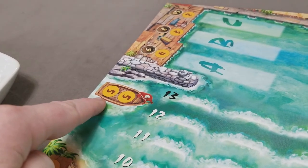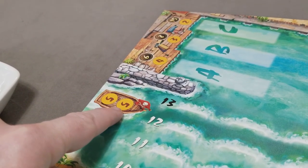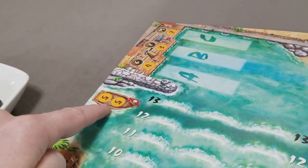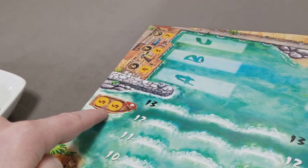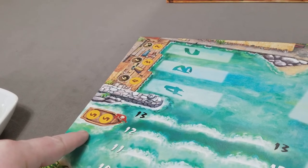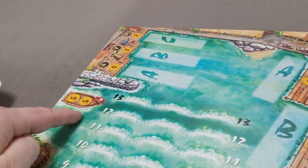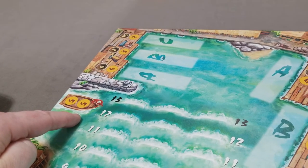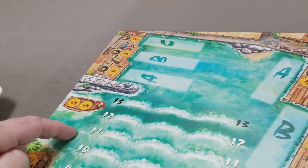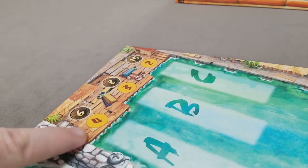The next section is the pirate section — two spots available, costing five money each. As a pirate, you're hoping that on either the second or third roll a ship exactly lands on the 13th spot. If it lands on 13 on the second roll, you can hop your pirate aboard the ship and possibly share in the profit. If it lands on 13 on the final dice roll, you actually get to plunder the boat completely.